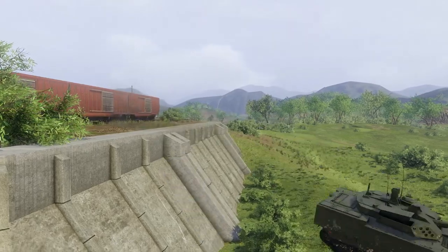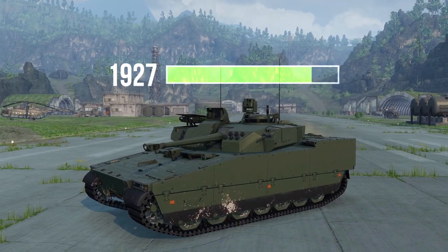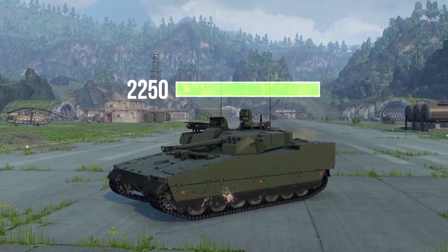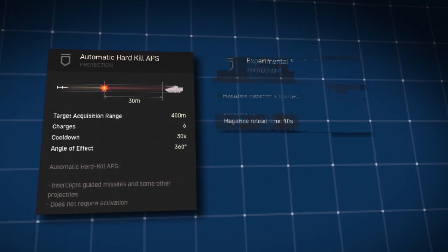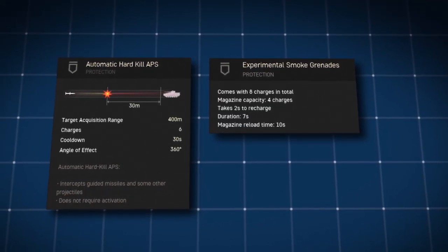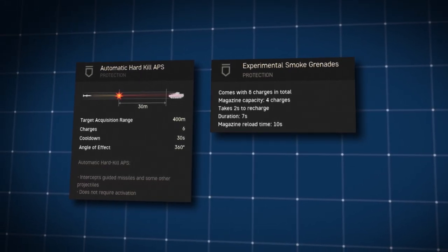As its class suggests, this vehicle isn't exactly well armored, with its frontal plating providing protection against enemy autocannons only. On the other hand, it does have a considerable amount of hit points as well as the ability to use the Iron Fist Active Protection System, as well as the experimental smoke grenade module.